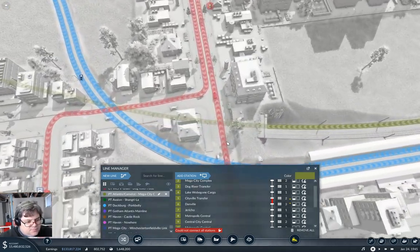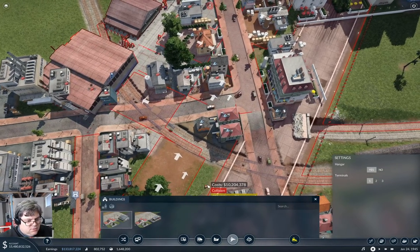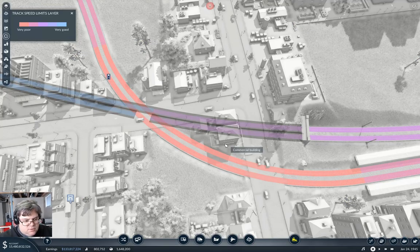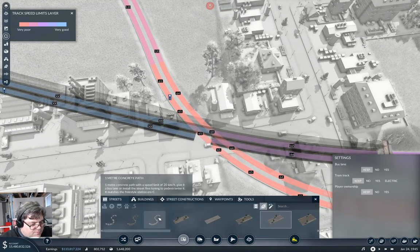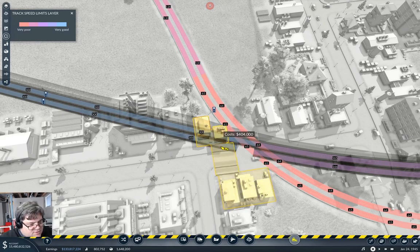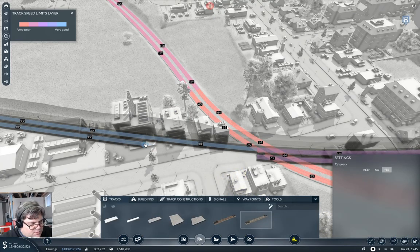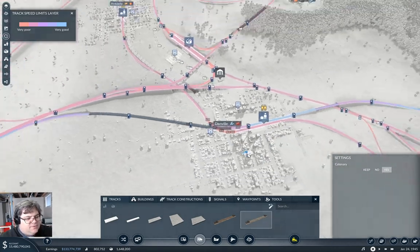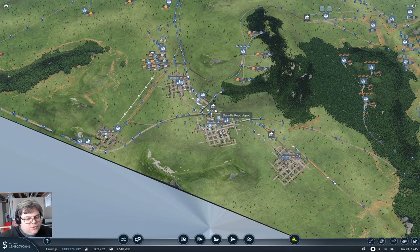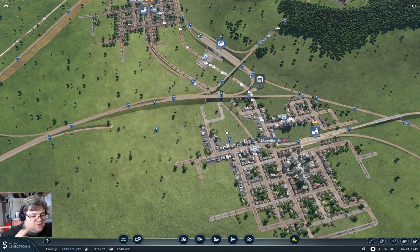It needs to actually connect. Oh come on, there we go. Connect it. Bam. So that was the speed track speeds layer — it makes it easy to see the underground tracks. Now if we go in here — this is the PT Mega City Mainline. We're going to rename that PT Mega City Mainline.